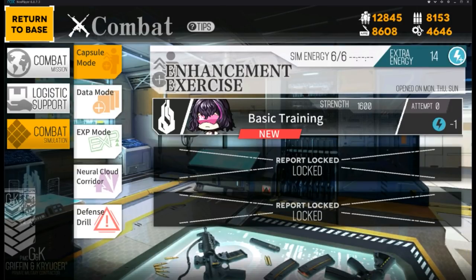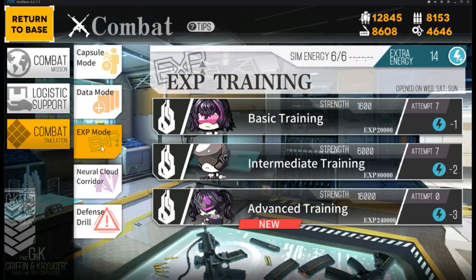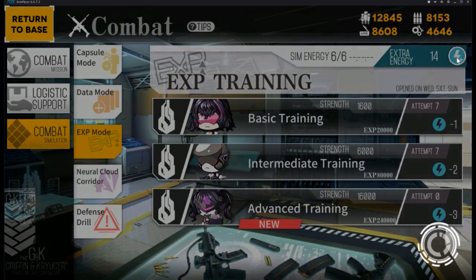Next we have Combat Simulation. Enhancement Exercise is for enhancement capsules, but I don't really recommend it early game unless you really need upgrade materials. Data Mode is used to gain data for T-Doll skill upgrades, which I'll get to later. EXP Mode is where you can get an insane amount of EXP. Each run consumes energy, which regenerates over time, and you can also buy extra energy from the gem store.